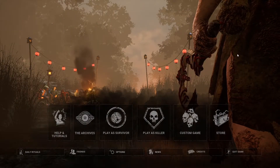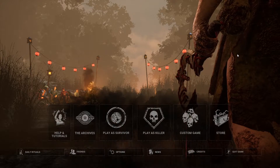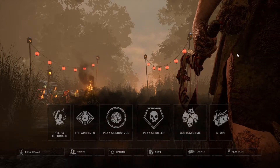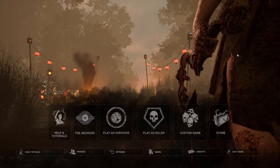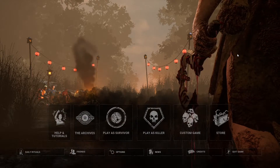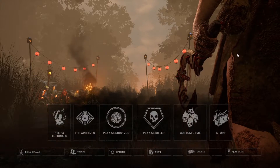Welcome back to my channel and more Dead by Daylight. I want to make this quick video so everyone can get some free cosmetics. There are codes going around as part of the lunar new year event happening right now in the game. There is one code for Zarina — a head cosmetic — and another for the Spirit, which is a weapon cosmetic, and that one looks really really nice.